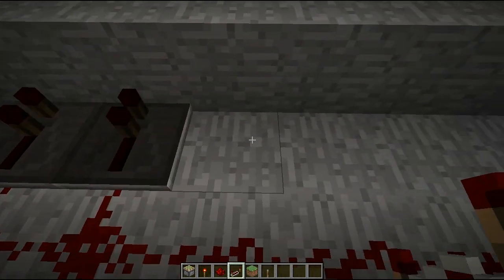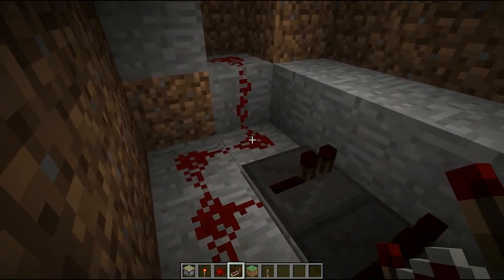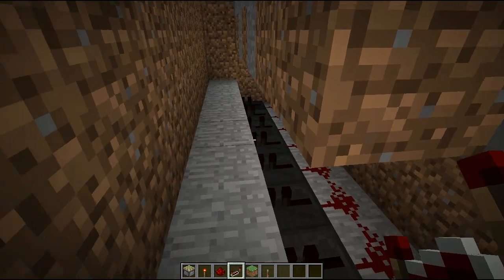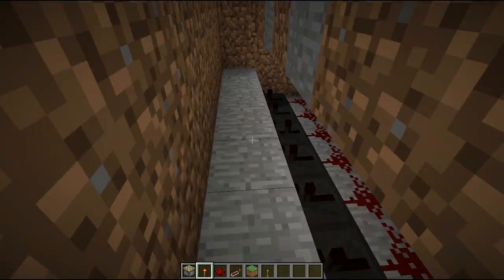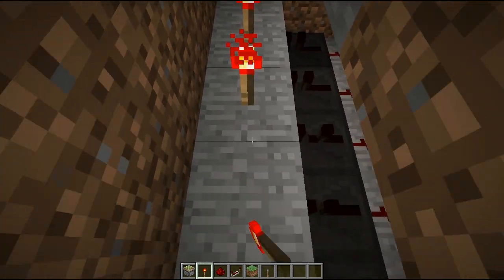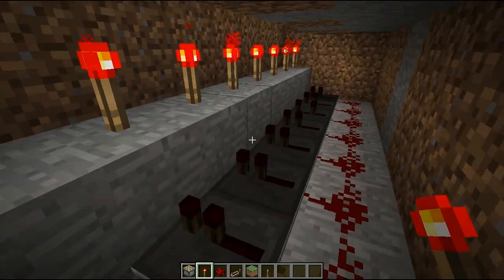We're going to run a straight line all the way across and put in repeaters — one, two, three, four, five, six, seven repeaters. And the next thing we're going to want to do is place some redstone torches on the blocks that the repeaters are going to. Seven torches, one for each repeater.